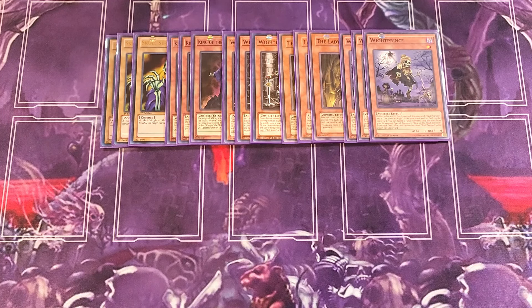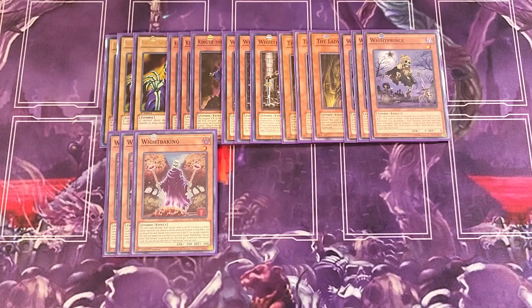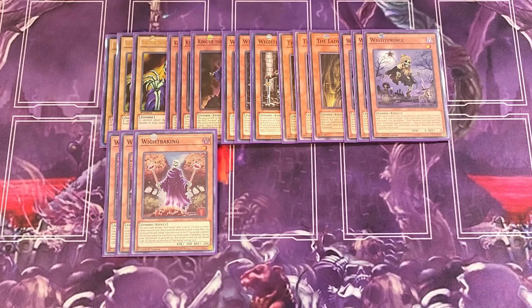We then play three copies of White Baking. This card's name becomes Skull Servant while in the graveyard. If a Level 3 or lower Zombie monster you control would be destroyed by battle or card effect, you can discard this card instead. When sent to the graveyard, you can add two monsters with different names from your deck to your hand — either Skull Servant or cards that specifically mention Skull Servant — then discard a card. This lets you grab White Prince and King of the Skull Servant while loading the graveyard with even more names.